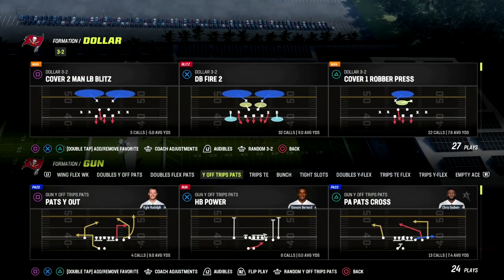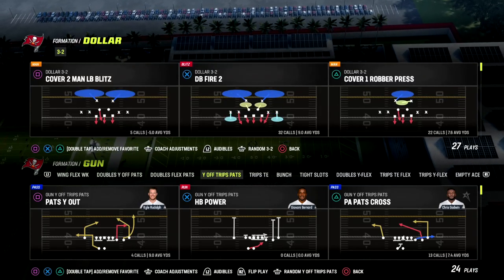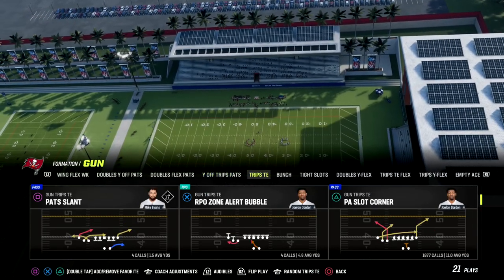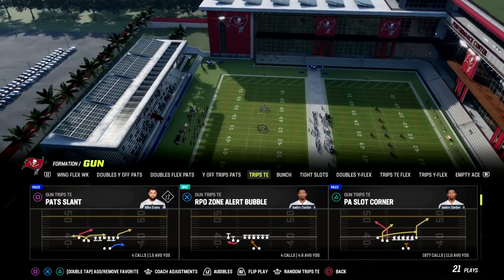In this video I'm going to show you the power of short side trips and how you can use it to beat zone really well, and then also give you some stuff against man. The play we're going to be breaking down is PA Slot Corner from Trips Tight End.